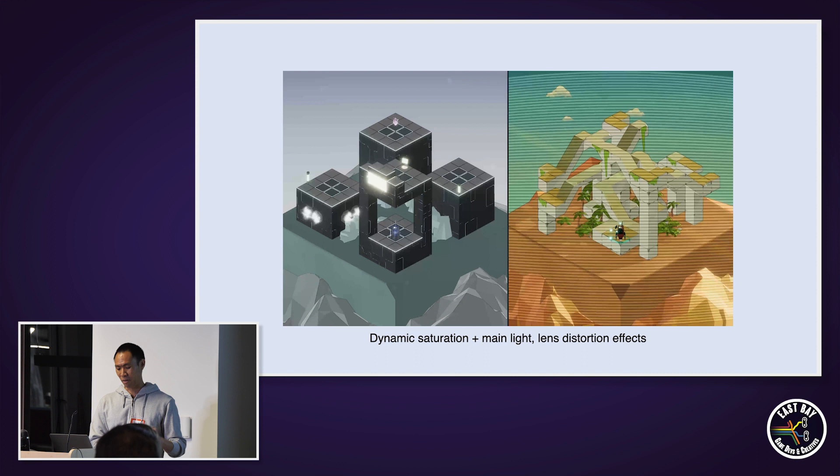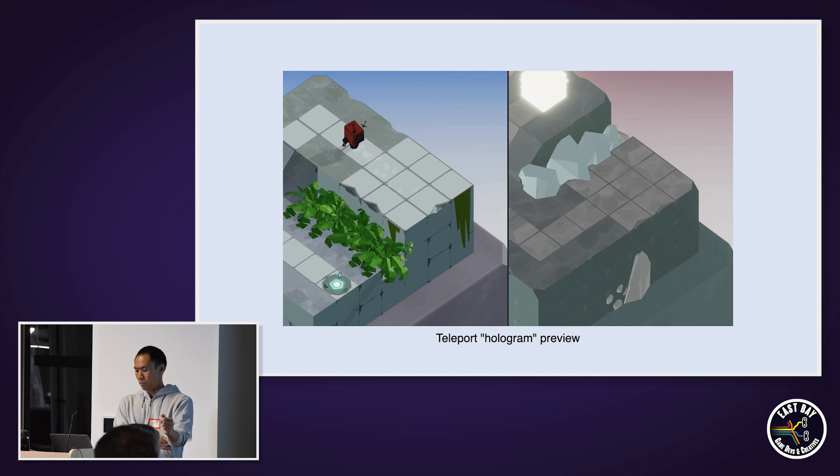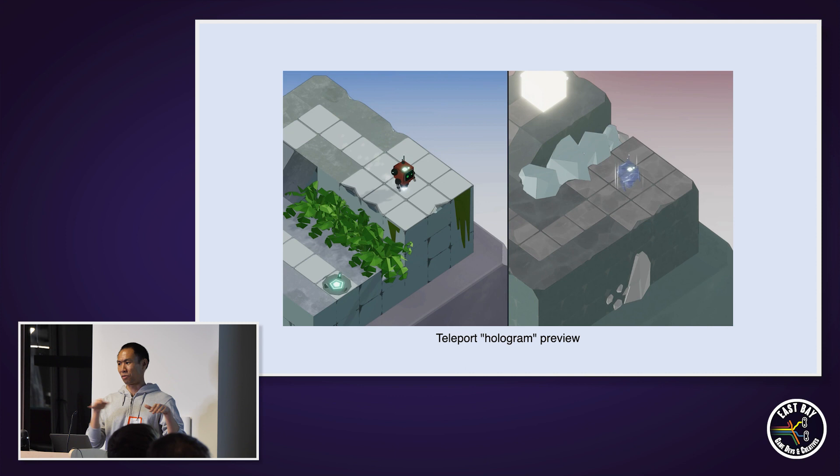If that solves the problem of telling the player which world they're inside of, how do we give them a sense of where they are in the opposite world? We actually render a little preview hologram on the other side. The thing I want to call out about that hologram is that it actually disappears — when it walks into a wall, it goes away. What that's supposed to signify is that it's no longer safe for the player to teleport. For most of the development cycle, this was our solution for telling the player what their relative position was in the opposite world.